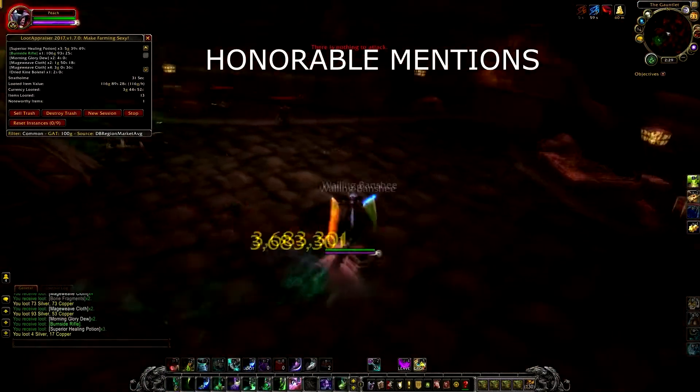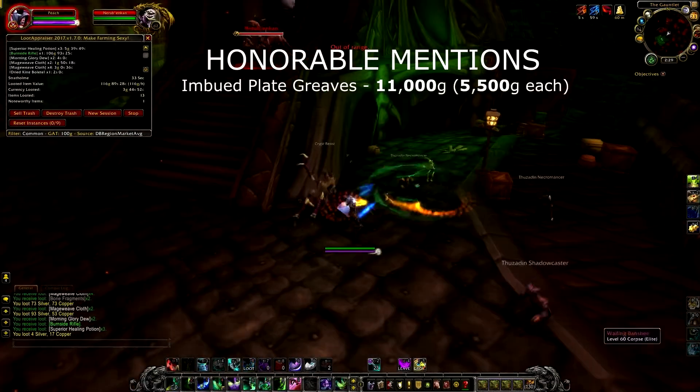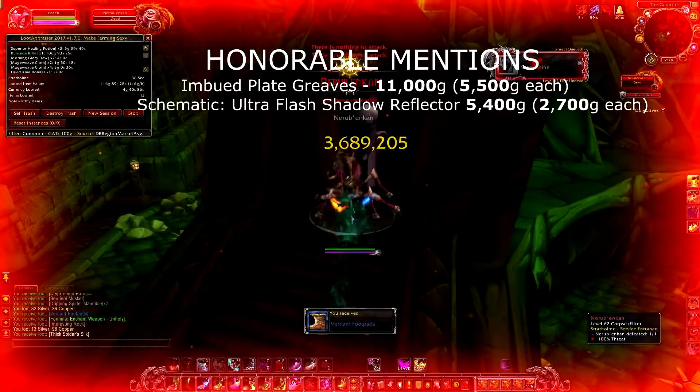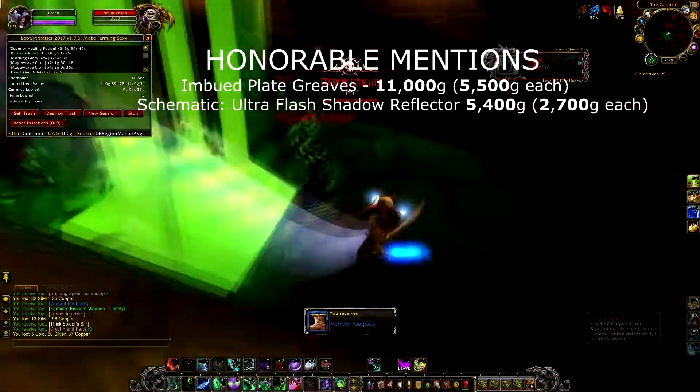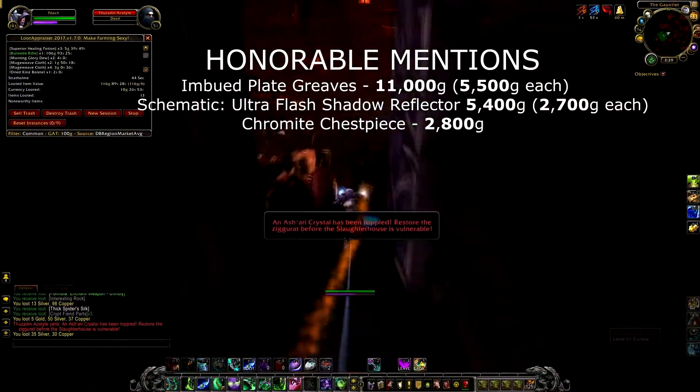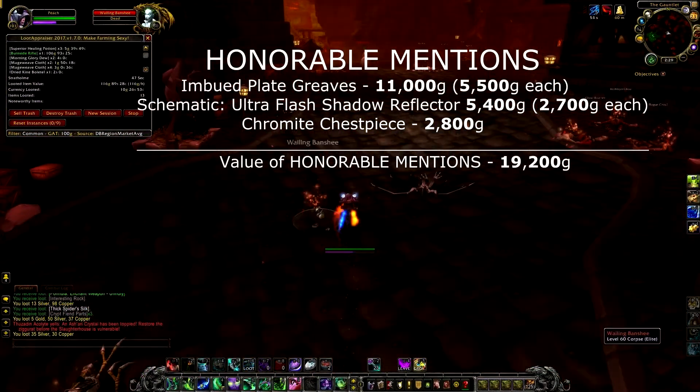A few items I believe deserved an honorable mention this week are the Imbued Plate Greaves, which I got 2 of, worth 5,500 gold each; two Ultra Flash Shadow Reflector Schematics, worth 2,700 gold each; and Chromite Chestpiece, worth 2,800 gold. All in total, these items are valued at 19,200 gold.